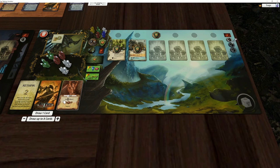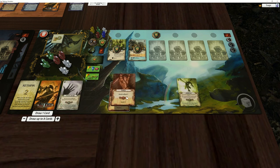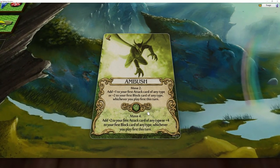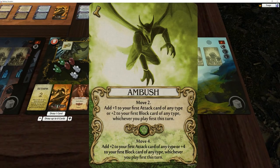There was a bit of confusion about Ambush - people were a bit confused about this card from the comments. If you look at this card, it says add to your first attack card of any type or your first block card of any type. The bottom one is add to your first attack card of any type or any block card of any type, whichever you play first this turn. That leads a lot of people to believe that if you choose to block, that uses up the card, so to use the attack ability you have to not block, and that is kind of true - that's the way it used to be.